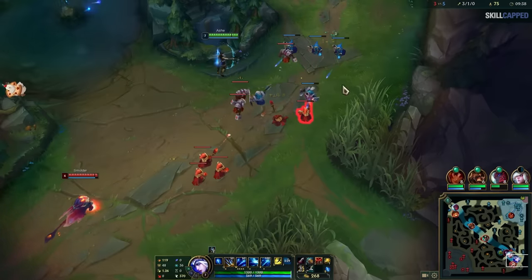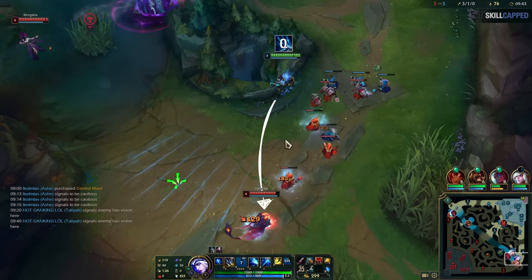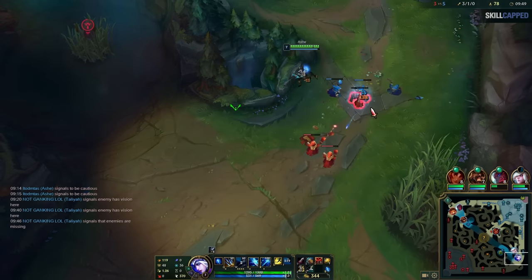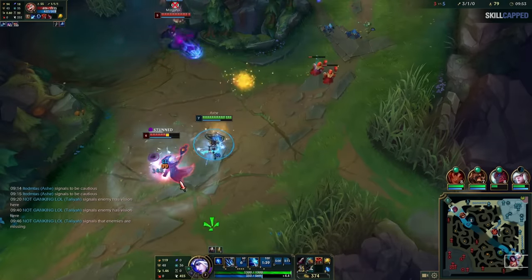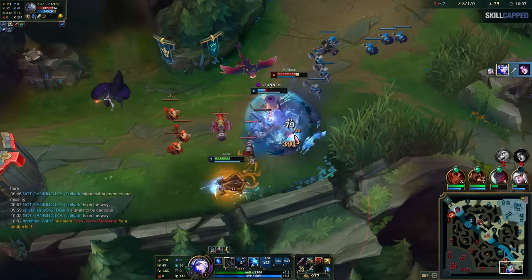You can also apply this from the role of the aggressor. Here, Ash looks to space aggressively, threatening to land a W and run down Smolder with autos, scaring Smolder into using his escape spell. Now Ash has a timing window to go aggressive with it on cooldown. So when Smolder makes the spacing mistake of walking too close, Ash pulls the trigger — and not only does this turn into a takedown on Smolder, but then Morgana after, and even the enemy jungler. A triple kill, all set up from this one concept.